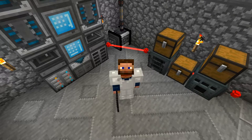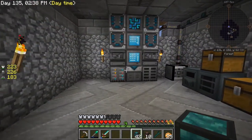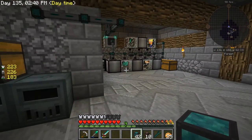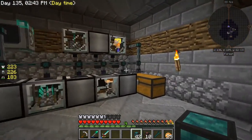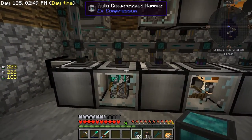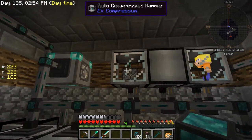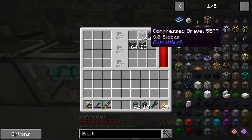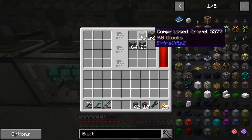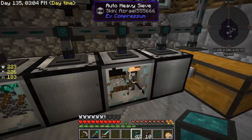Hey guys, welcome back, this is Joe's an Architect and today we're going to be learning about Actually Additions and getting started with it. So today we're working with Actually Additions. Over here I want to show you real quick - I went ahead and modified my auto-sieve and auto-compressor and all that good stuff. Basically what's happening is I'm getting an overstock of the compressed gravel because the sieve can't keep up.